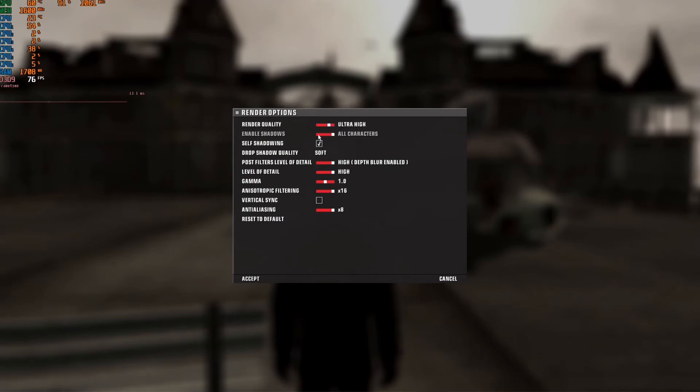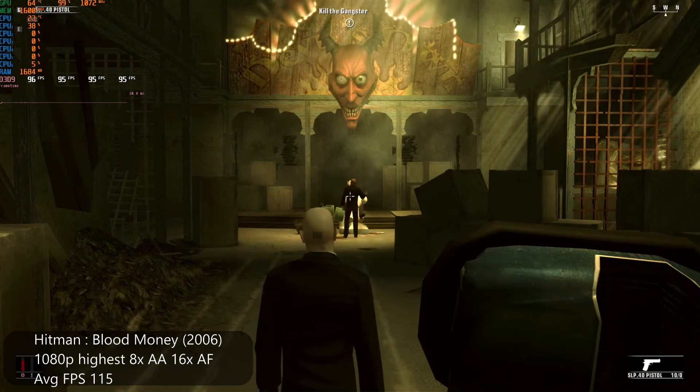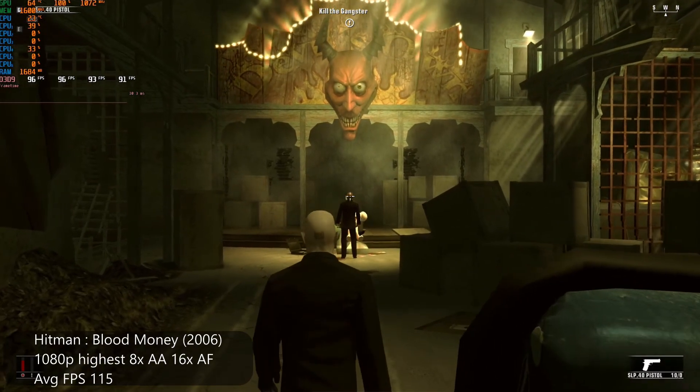Next up we have Hitman: Blood Money, also a DX9 game from 2006. At 1080p with the highest settings possible, 8x AA and 16x AF, we averaged 115 FPS.